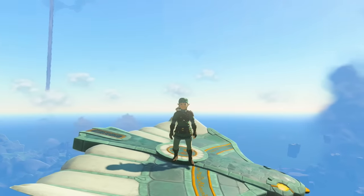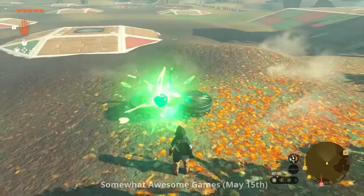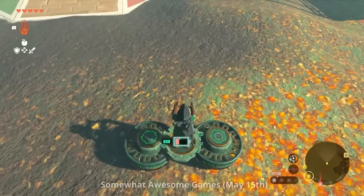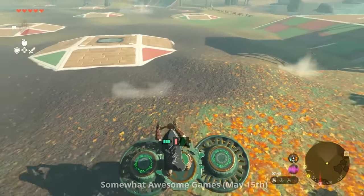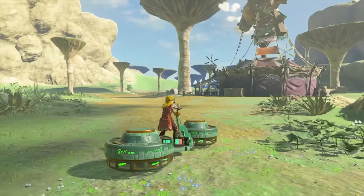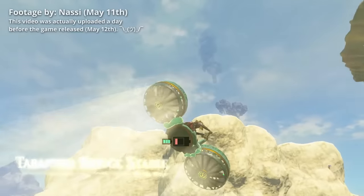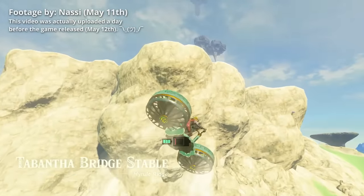If you need to describe wings in Tears of the Kingdom, try the word underwhelming. Within a single week of the game's release, they were immediately made null by the invention of flying machines like the Goblin Glider and the Hover Bike. And things have only gotten worse over time as new innovations keep being discovered, which make wings look less and less efficient as a mode of travel.